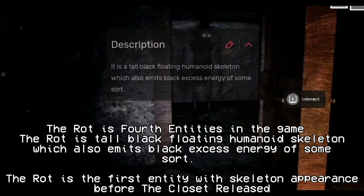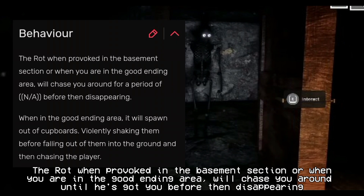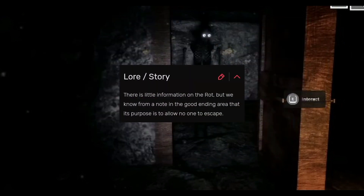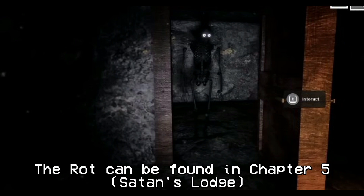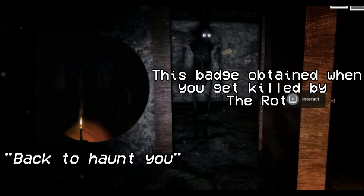The Rot is the fourth entity in the game. The Rot is a tall black floating humanoid skeleton that emits black excess energy of some sort. It is the first entity with a skeleton appearance before the Closet was released. When provoked in the basement section, or when you are in the good ending area, the Rot will chase you around until it catches you, before disappearing. There is little information on the Rot, but a note in the good ending area states that its purpose is to allow no one to escape. The Rot can be found in Chapter 5 — Satan's Lodge. A badge is obtained when you get killed by the Rot.